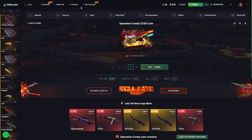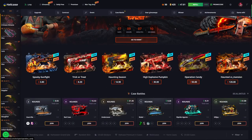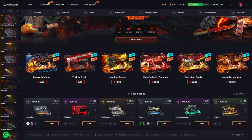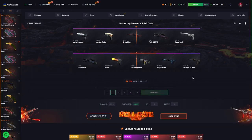One Golden Coil and an electric item here, and we got $237. It was a really nice case opening. Now with the Operation Candy case done, I am going to open the Haunting Season case twice.